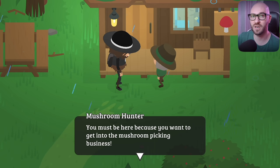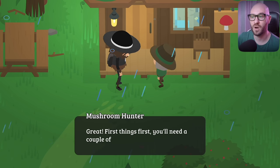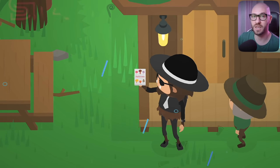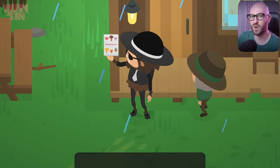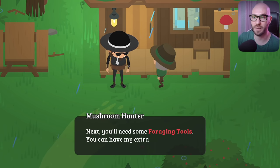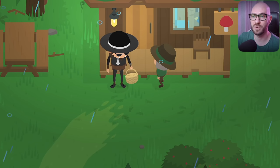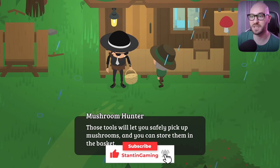In order to get this scavenger hunt started, all you gotta do first is make your way up the river to the Mushroom Hunter. Once you chat with him, he's gonna give you a Mushroom Guide that you'll use to identify where these mushrooms are spawning in, including some tools and a basket where you can put all the mushrooms you collect. There's no limit to how many you can put — just collect as many as you want.